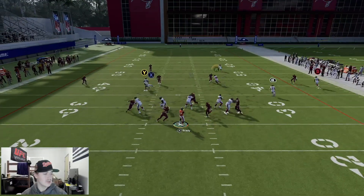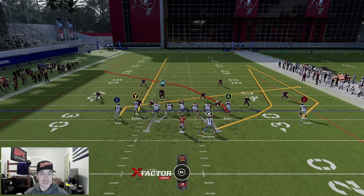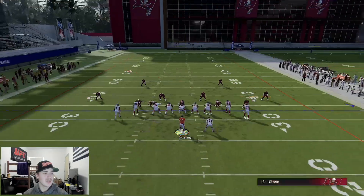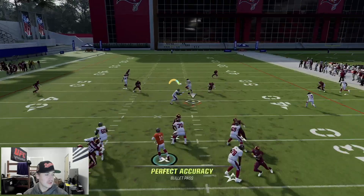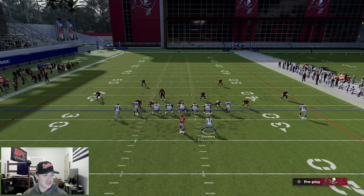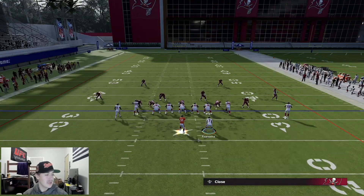For setup number three, you're going to once again wheel RB, but it's the exact same setup just with one different route - putting A on a crosser. You'll streak Y, slant X. This crosser gets a little bit deeper than the post and you can generally high ball it over any vertical hook zone. Fournette is going to be open against almost every single coverage. If you're facing pressure and you have someone like Lamar, make sure you're stepping up in the pocket - that's a very effective concept to edge the pressure.